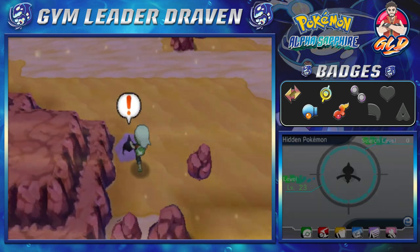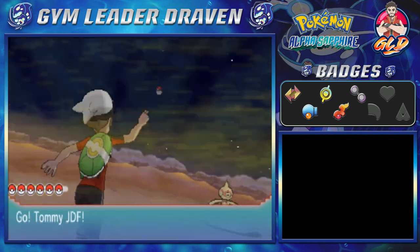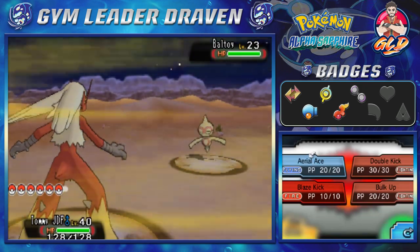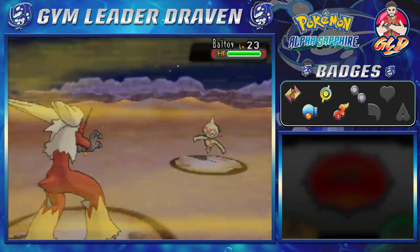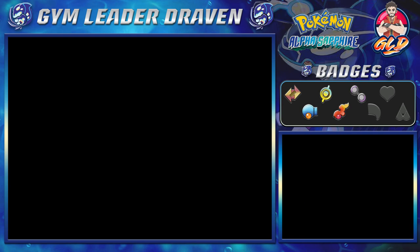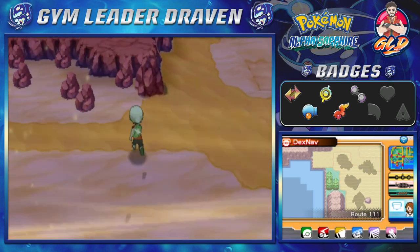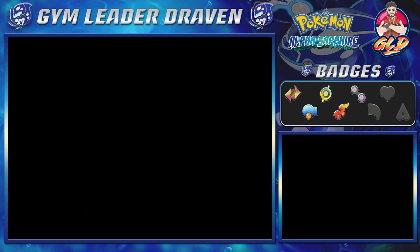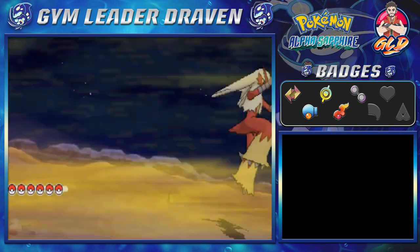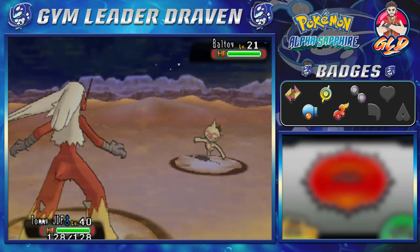I see a Pokemon popping up right here — it looks like a Baltoy. Baltoy is a Psychic and Ground type Pokemon and will evolve into a tank of a Pokemon later on. We're going to use Blaze Kick — there we go, Baltoy defeated. There are quite a few things you can do here: find some hidden items with the item finder and find interesting Pokemon such as Baltoy itself.